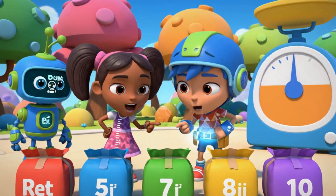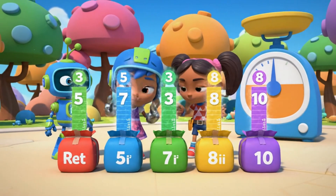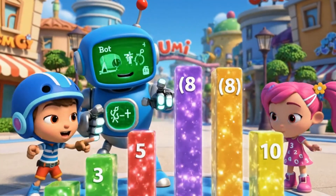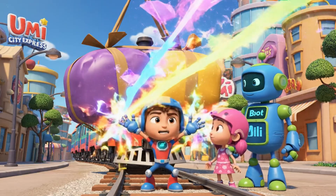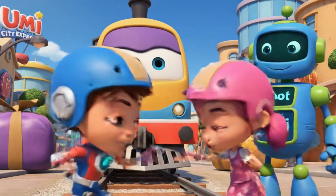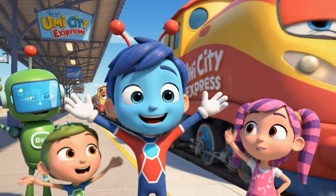Look! There are still five packages left. We need to order them by height, shortest to tallest. The packages are colored. The shortest is green, then red, then blue, then purple. The tallest is yellow. Correct order! Super shapes! Removing purple and yellow. Analysis! Weight reduced! The Umi City Express can now move safely! All thanks to comparing, measuring, and ordering.